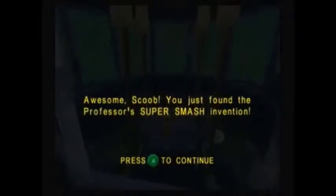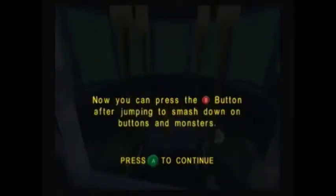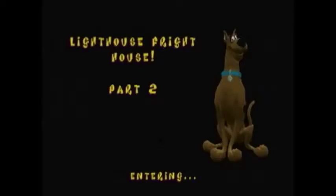The platform lowers so you can go in here. Use the helmet invention to ram the light and break it. Here's another invention — this is the Super Smash Invention — make sure to collect this. Now if you didn't make it in time, the light will go back down and you'll have to hit the switch and race it back up again. Go over to these wooden beams and use the Super Smash Invention to break them. Let's go through the hole — this leads us to Lighthouse Frighthouse Part 2.